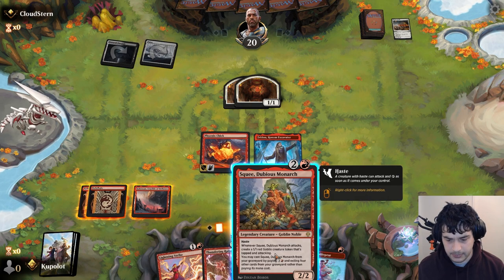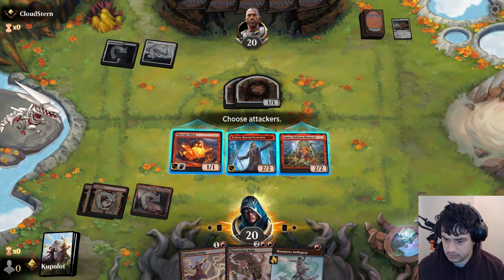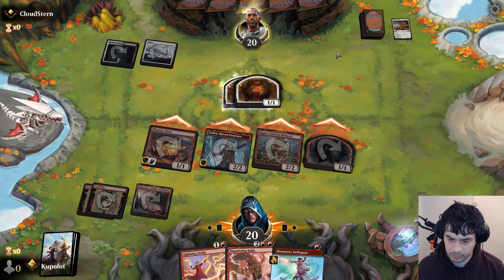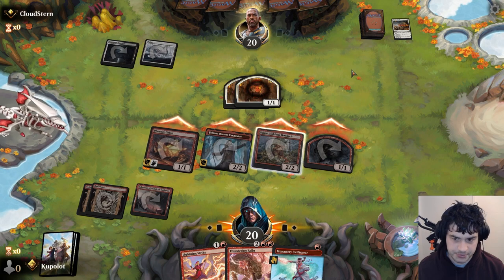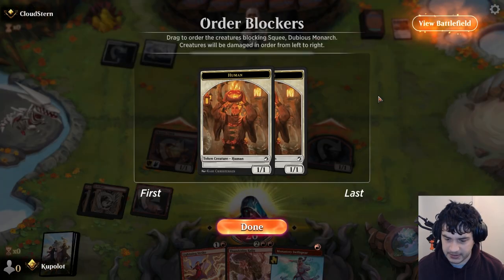If they double block with Squee, I don't really mind. Double blocking Squee is definitely an option they can go for, but we get six damage, we get four damage through. Yeah, it's what I expected.